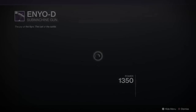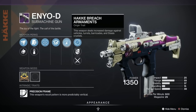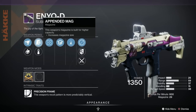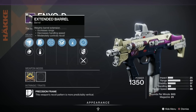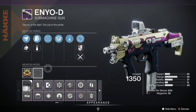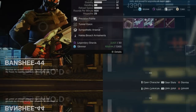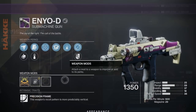Then we've got the Enyo-D here — this has been in and out quite a lot the last few weeks. This one comes with Sympathetic Arsenal, Tunnel Vision, Appended Mag, Steady Rounds, Small Bore, and Extended Barrel. There's no masterwork visible due to this bug, so I've had to buy it to see — and the masterwork is a Handling masterwork. Lovely.